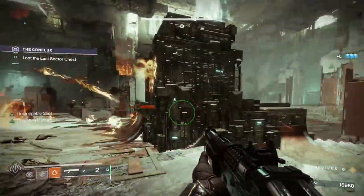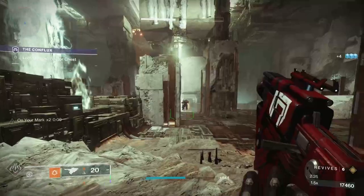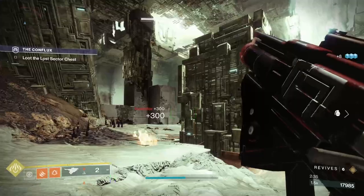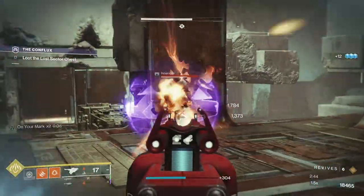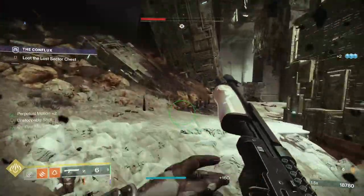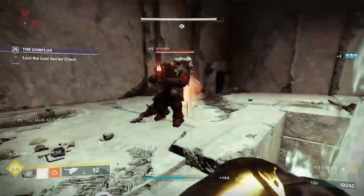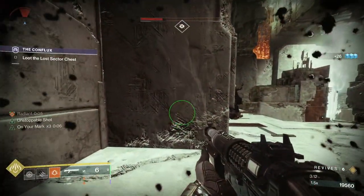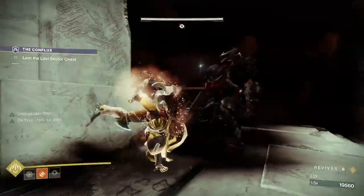We've got another Champion in the guise of an Unstoppable — we'll keep him in mind and just pick everyone off as we go. My super is up, which is nice, but I'm keeping it for the boss because he's got quite a large health bar. Let's dodge to get the melee back and go into the Unstoppable — hit him several times and finish him off with a finisher. Thanks very much for the invisibility. Now we've got Incendias piling in constantly, which is the worst thing — they keep coming at you all the time. Just take your time and don't panic.